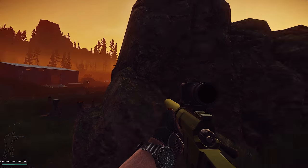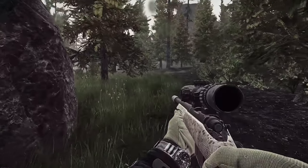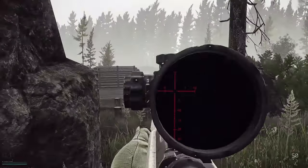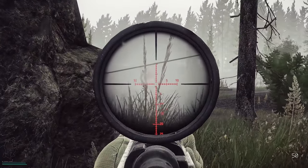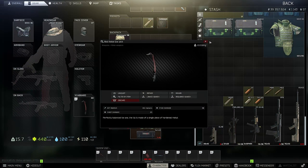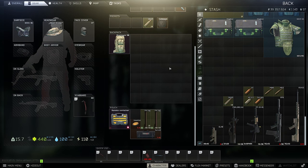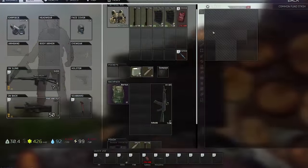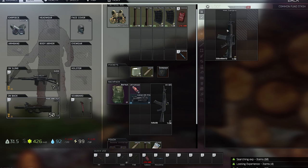Sturman is one of my most favorite Scav bosses out there because he is quite simple, sometimes a bit challenging, and I like Woods. So why do you want to farm Sturman? The first thing: he can have a Red Rebel, he can have some red key cards. You can get his key almost every time, open up the crate and get some Red Rebel key cards and stuff. You can sell the key for about 190,000 rubles straight on the market.